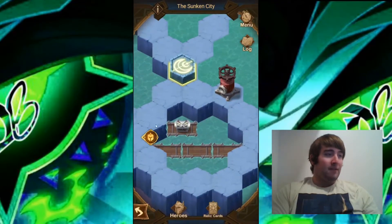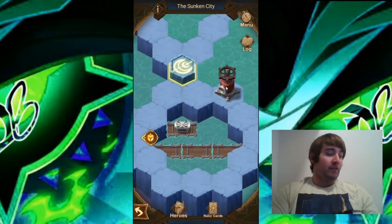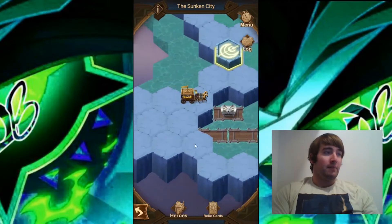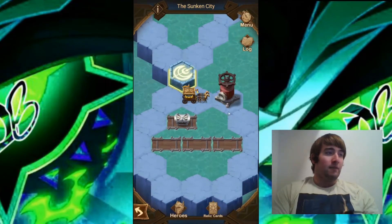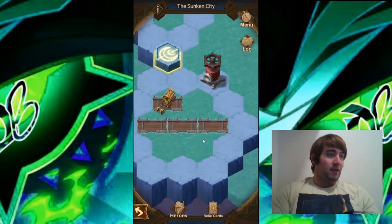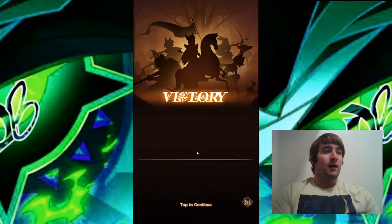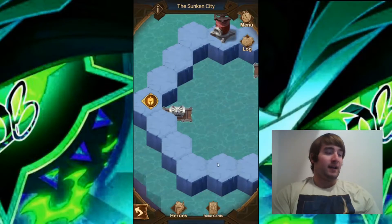Looks like we have some chests here, unable to advance to those. So the first thing I'm going to do is click on this thing and click fill up. It looks like this will fill water from one part of this area to the other, and now I can go ahead and collect this chest here. I'm going to take out this camp — that camp has been taken down and we do not get relics from here.